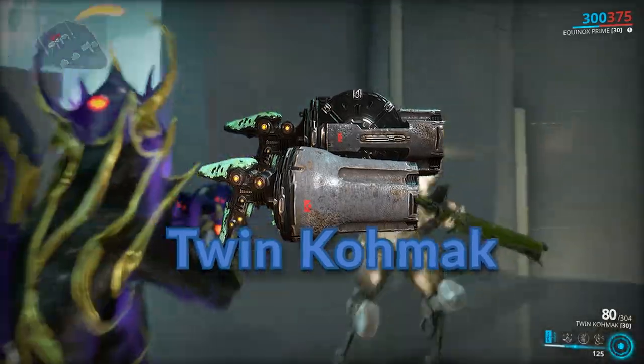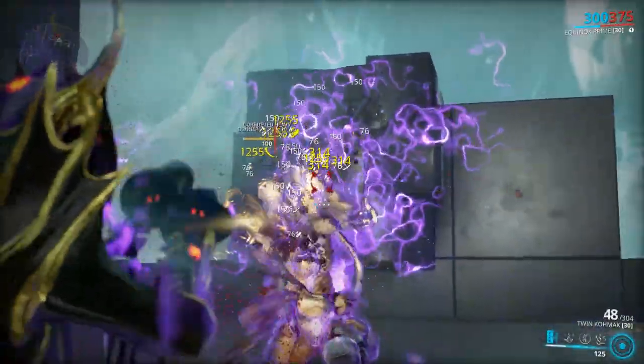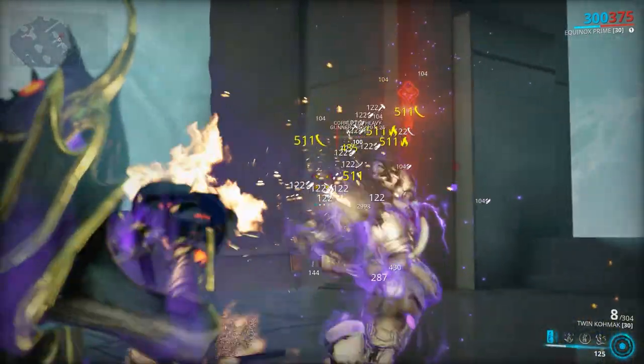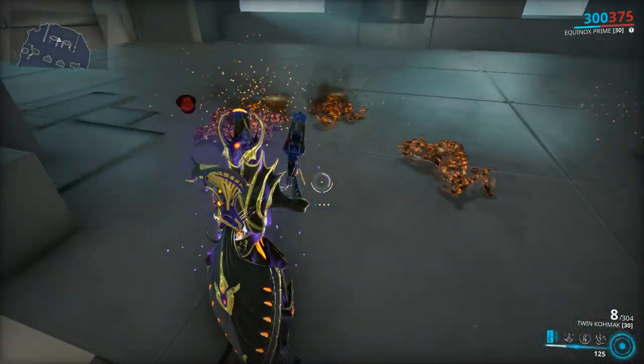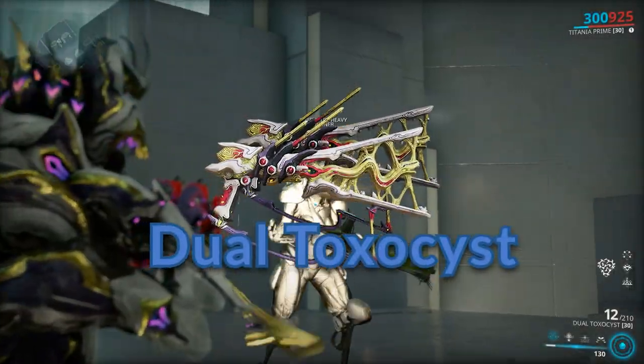Twin Kohmak: I suggest this weapon to everyone who has too many forma. If you don't spend a forma for the Exilus slot it will cost you a total of 10 forma to fully build the weapon. It eats ammo like no tomorrow, but it's a really strong weapon and I recommend it.